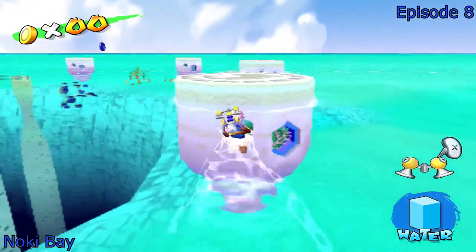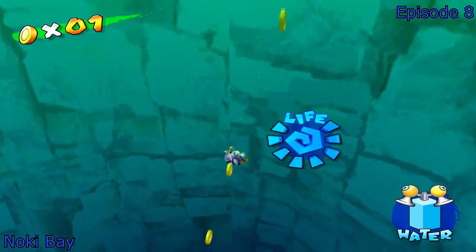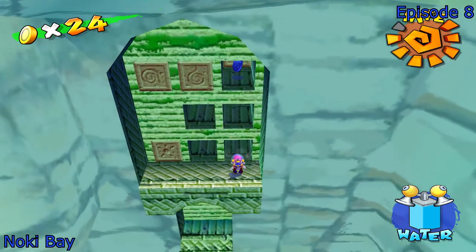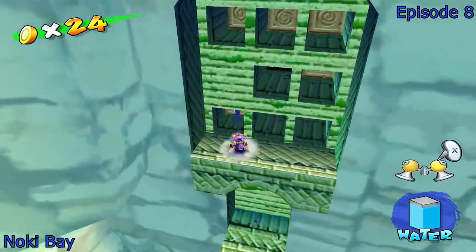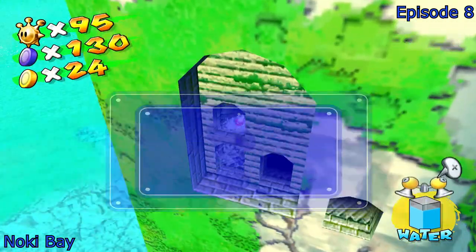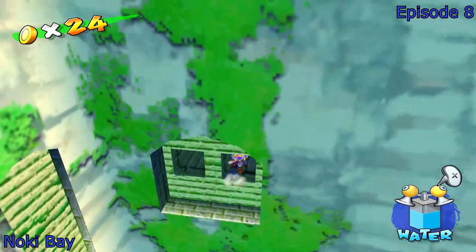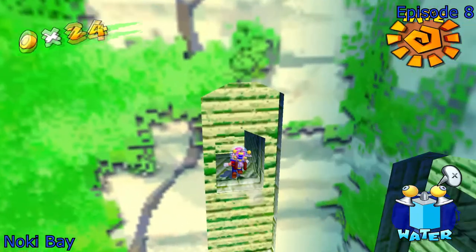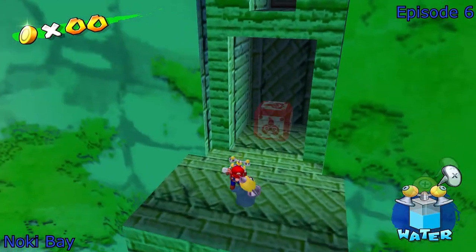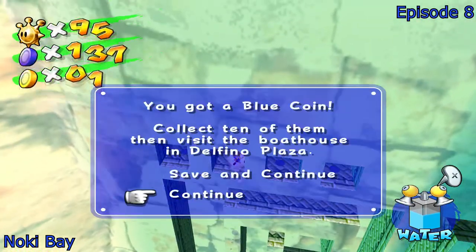Now we can jump into Episode 8, where pretty much all the other ones are. You can tell when it's Episode 8 because Mario will have the helmet on — like a fish bowl, my dude. There's just a ton of blue coins hidden in these tiny little alcove areas, and honestly without a guide these are just an utter pain to get. Also, I had a bit of trouble getting in this one because Mario just wouldn't grab the ledge — I had to hover right into it.